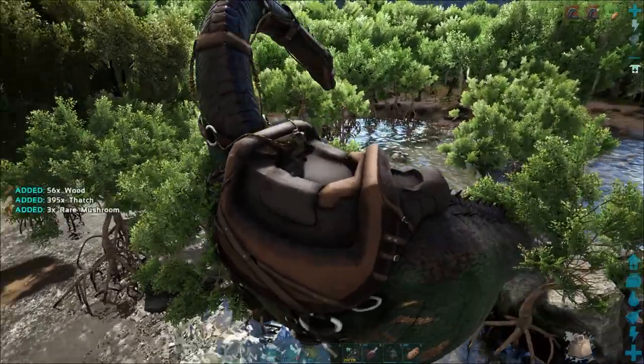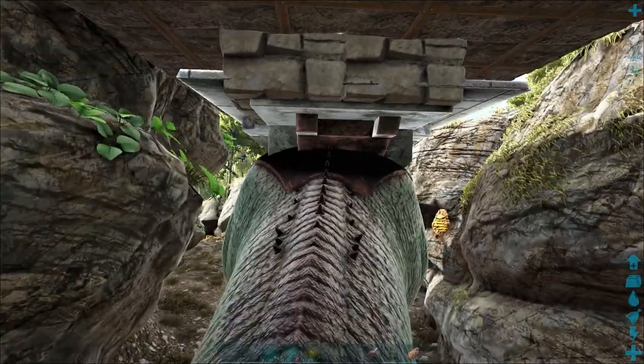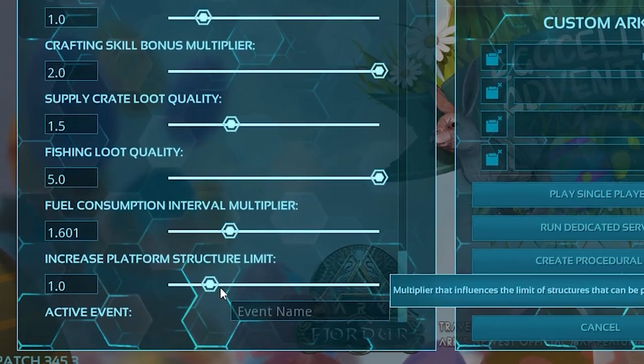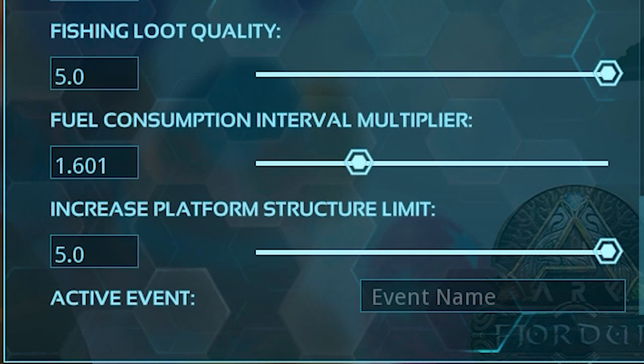Its attack and movement speed is comparable to an asthmatic hippo, so cumbersome and big that making use of it as a mobile base is more of a gimmick. If utilised as a mobile base, it's recommended not to move often. Increasing structure saddle limits to maximum on servers is recommended so as not to be restricted by larger builds.